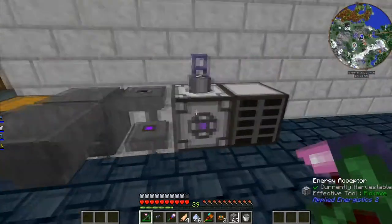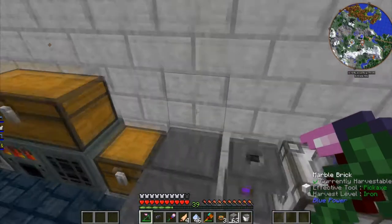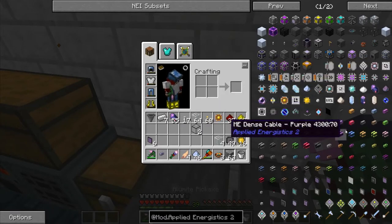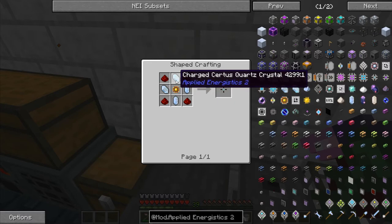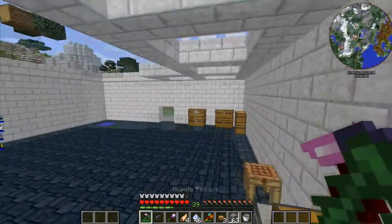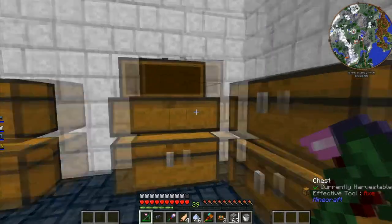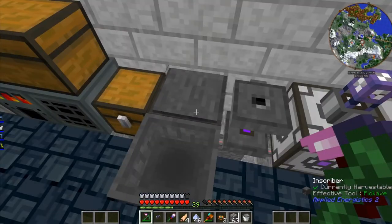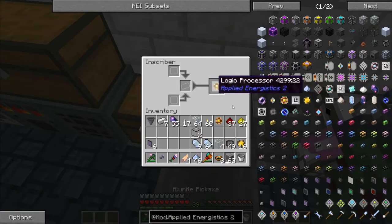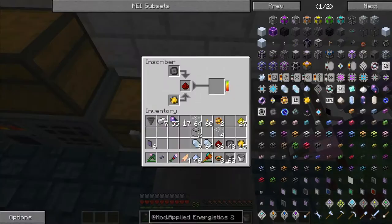We need a whole bunch more of these for these things — yes, I can find them. I need a bunch of those crystals though. Oh, that's why I had them in my inventory — cool. I don't know how many I'll craft up for each of them, but we will see. Let me do that really quick and we will be right back.